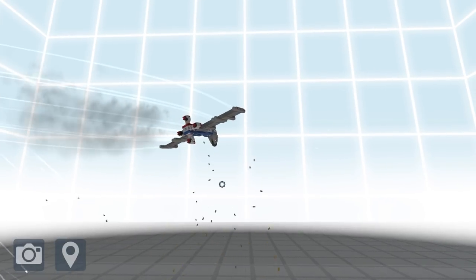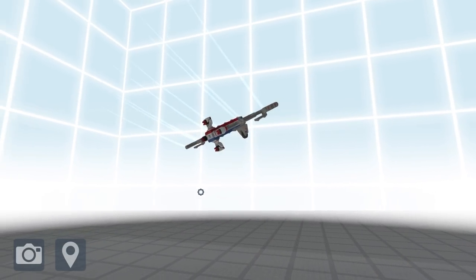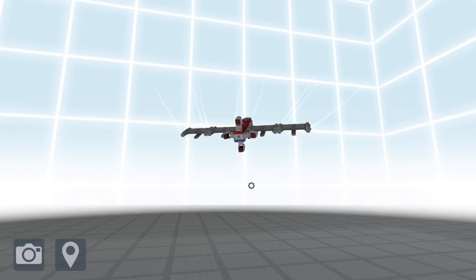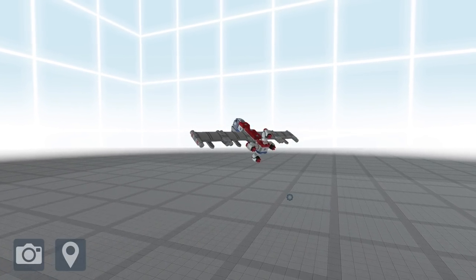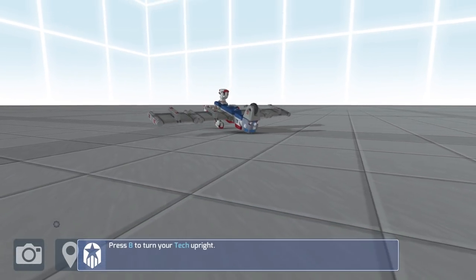Once you stop shooting, the plane actually takes over and it gets basically kept in the air by the glider technology we've built into it. It works so nicely - as you can see it just wants to stay in the air. But the problem with this design is that as soon as we lose speed, it just drops.